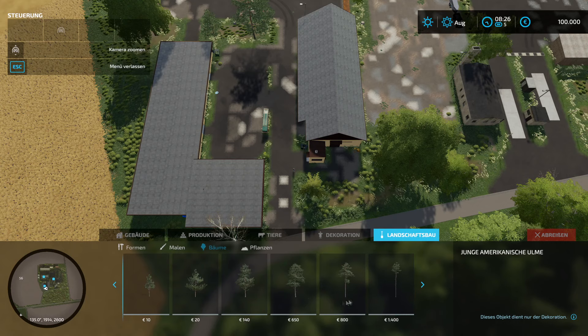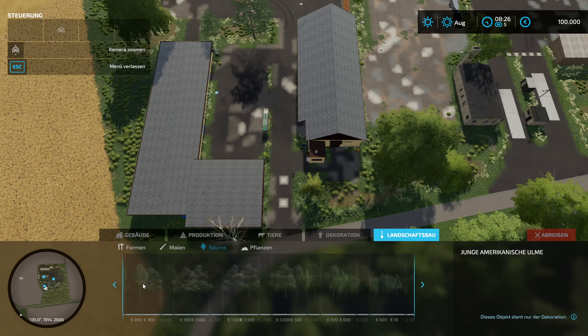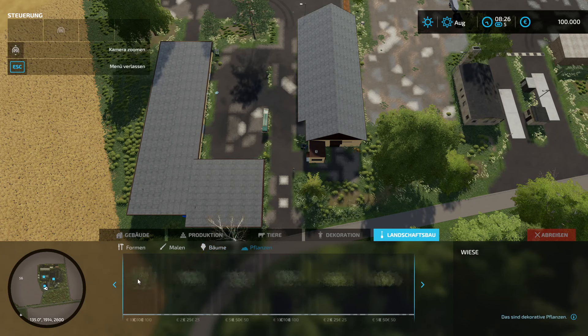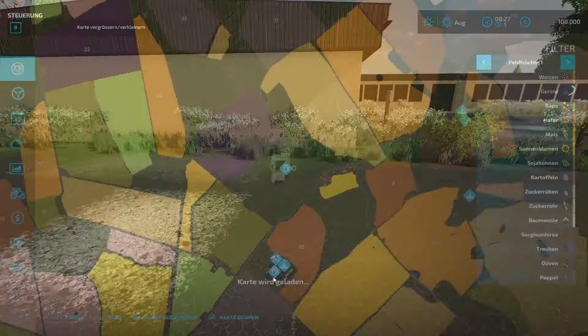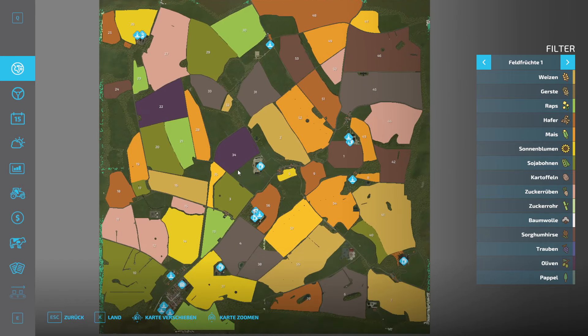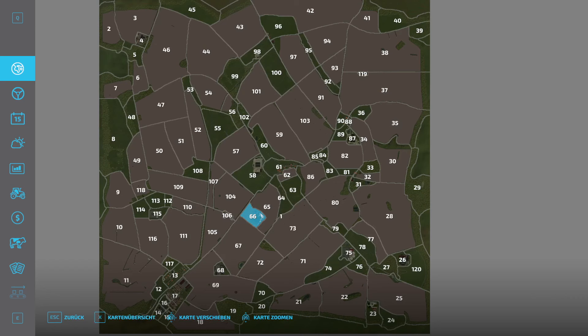Baumtechnisch haben wir auf jeden Fall eine gute Auswahl - dürfte Standard sein. Auch bei den Pflanzen sieht das nach Standard aus. Dann gehen wir einmal auf die Karte. Der Hofbereich hier unten gehört uns als neuer Farmer, wo auch entsprechend die Fahrzeuge stehen. Wie sieht das Ganze hier aus mit den Preisen?